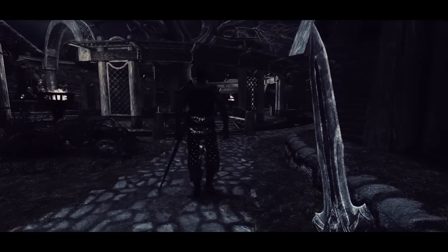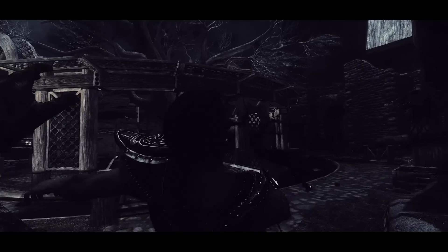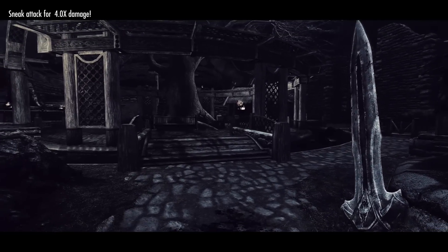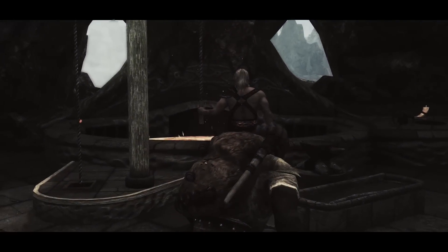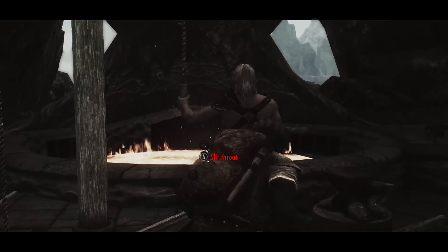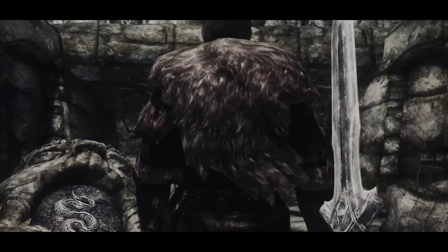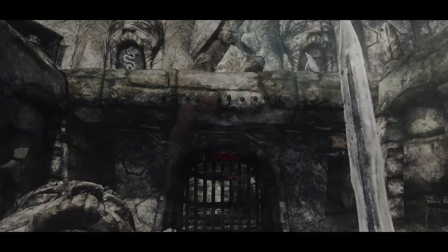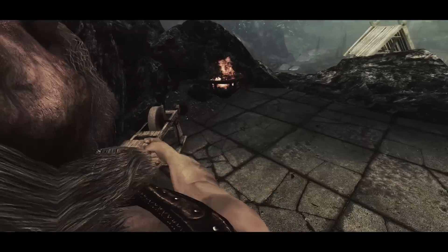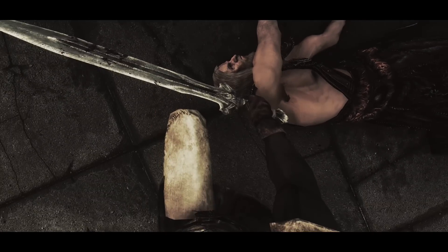The first new action we gain is the ability to slit the throats of unsuspecting enemies you have managed to creep up to, assuming you have a dagger or a one-handed sword equipped. This is much more satisfying than the original sneak attack and it actually guarantees a kill if the attempt is successful. A successful attempt depends on various factors such as the level difference, sneak skill of both parties involved, if a helm is being worn, and so on.